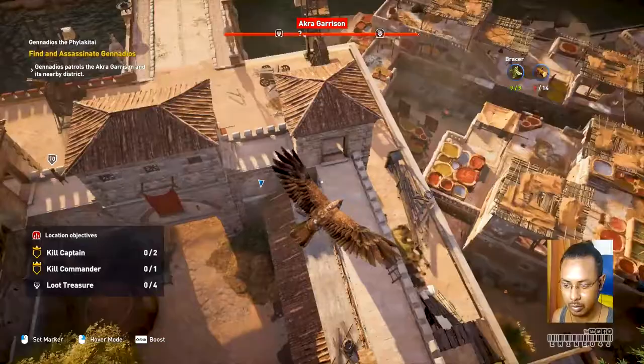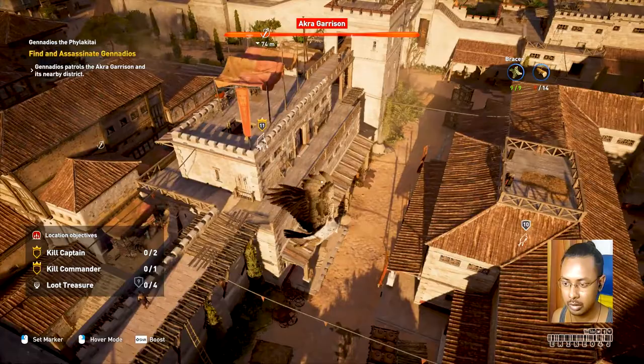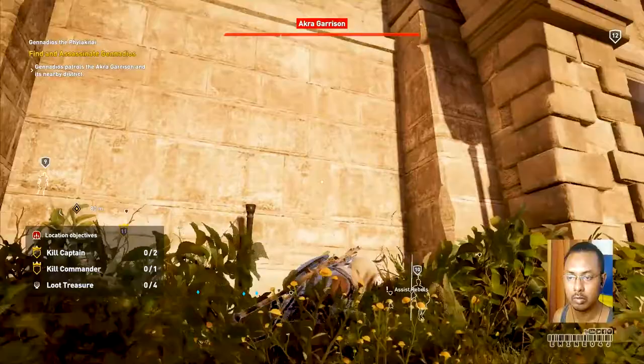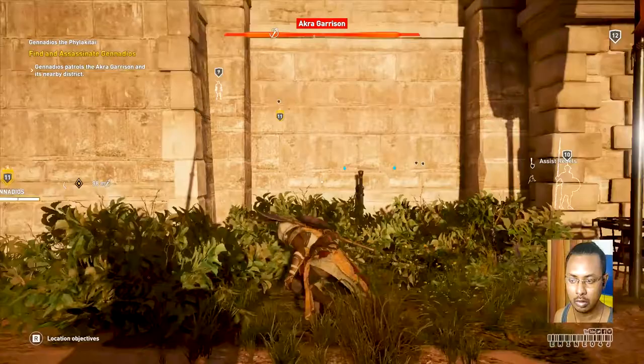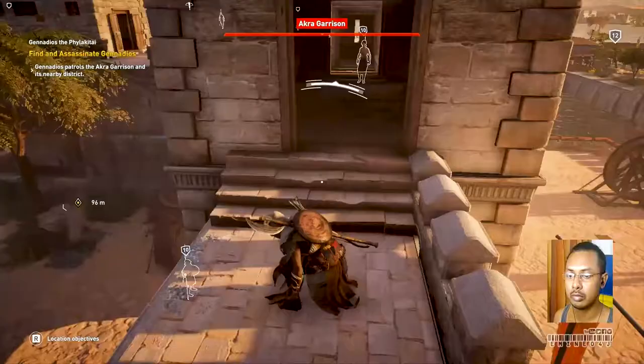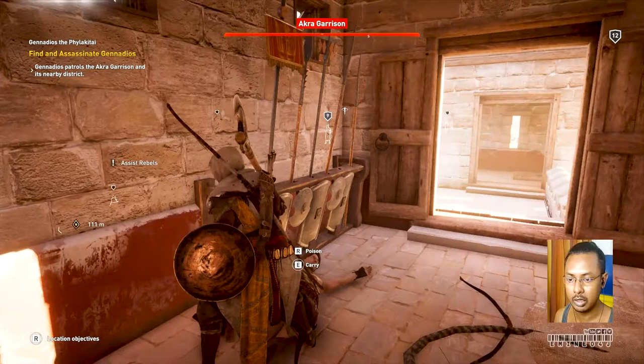They are relaxing now so we can still get in. We can go straight for the captains. Let's get the guards first. Let's climb up — there was a guard right in front of the gate; I think he wasn't there before or he would have seen us. Hopefully he didn't set an alarm.